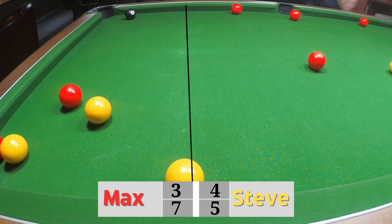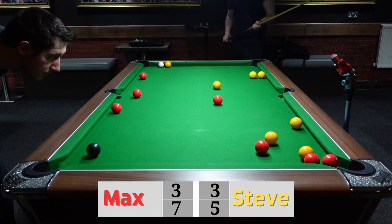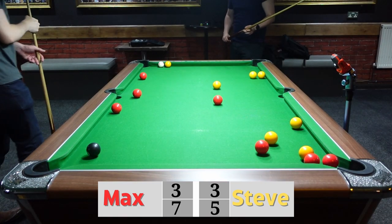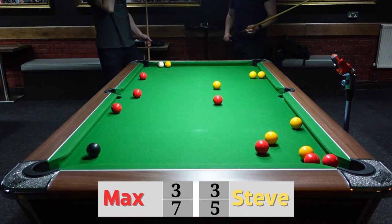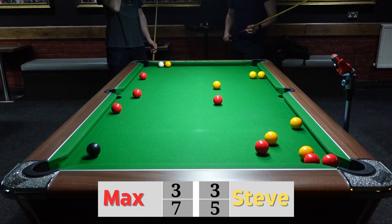He just got a ball out there. Remember that if a ball goes past that line at the back, that is out for the game — you can't put that ball back into the end zone. It's an interesting one — two balls left for Steve and one ball left for Max.